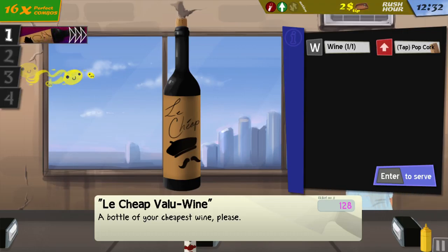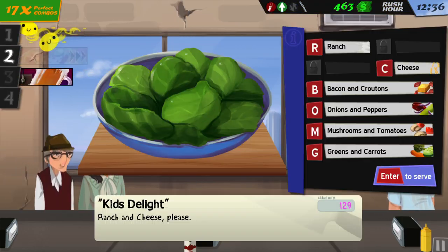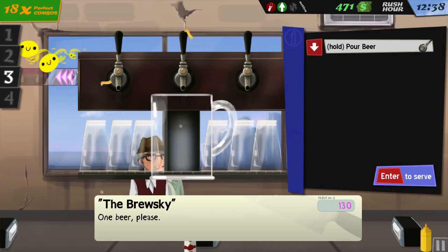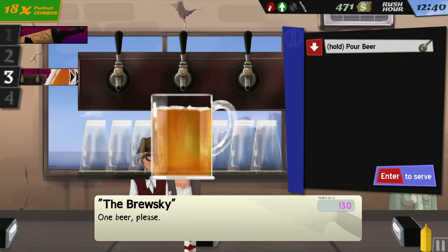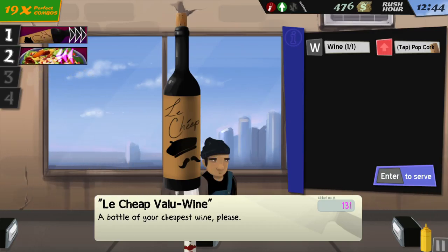What is this guy? Why do you want wine all of a sudden? Now this chick wants a salad? Weird. Ranch cheese, cheese. You're not a kid. Don't lie to me. Or are you one of those weird kids who are two kids stacked up on each other to look like an adult?